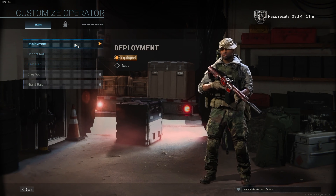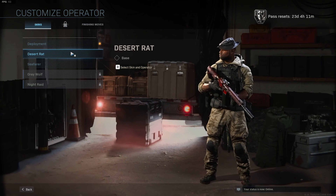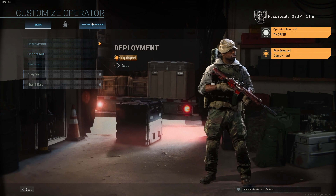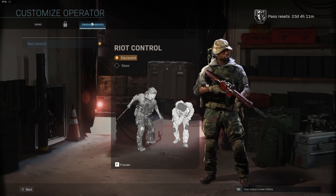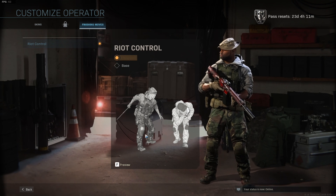We click Customize and here you can see the loadouts that I have achieved. This is the default one, and then here you can customize it and change to a different clothing. You can click it and preview it as well. There are finishing moves too — the more things you get, the more levels you'll be able to unlock different finishing loadouts.